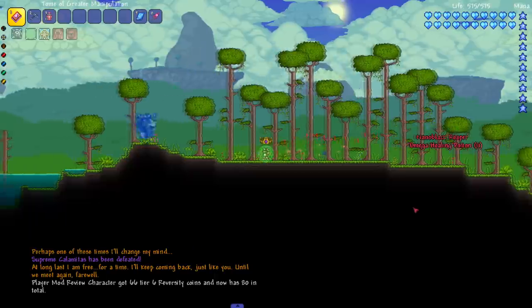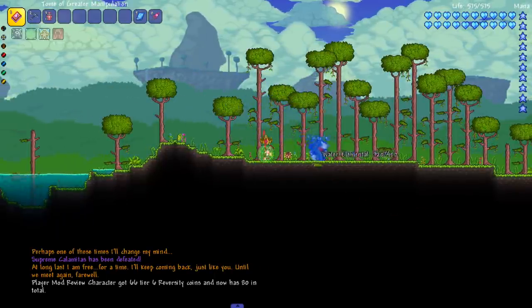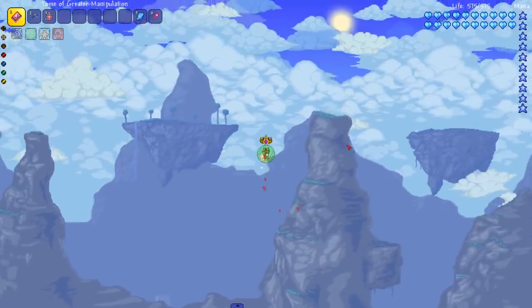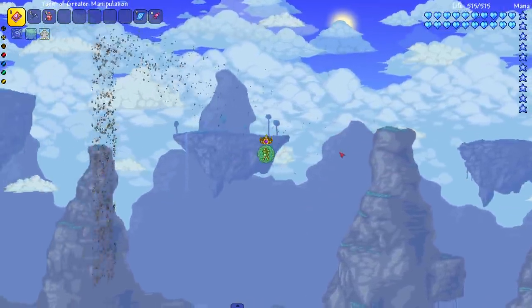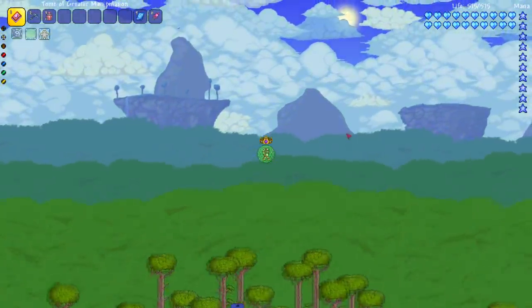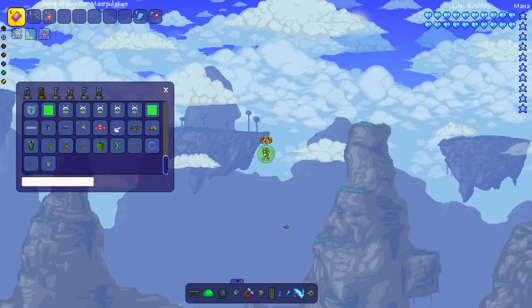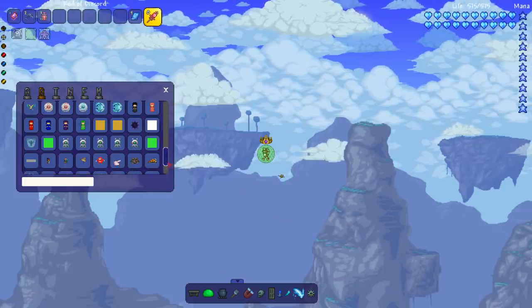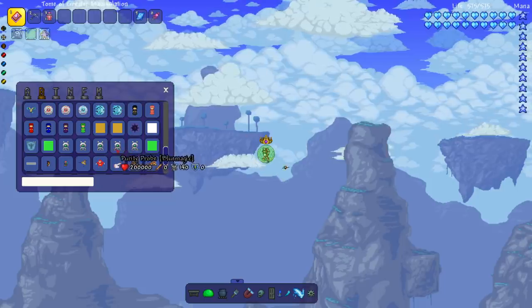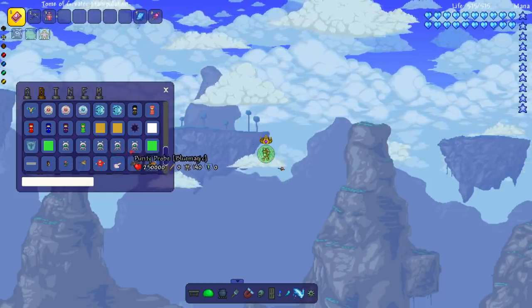That is all the main Calamity bosses I wanted to test. There's one other boss we're gonna try our luck on — one of the Blue Magic mod bosses. Not all of them because that mod gets mad when you don't fight all the bosses in order, and I don't feel like doing that. Let's just see what we can spawn in. Let me try spawning in the Purity Probe — there we go, Spirit of Purity.